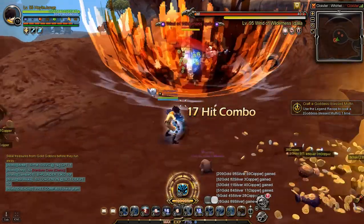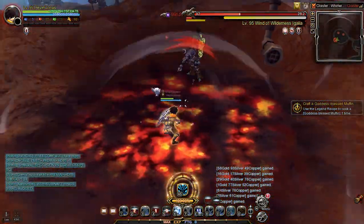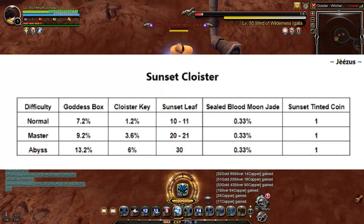There is also a low chance of dropping a Sealed Blood Moon Dragon Jade, which you can sell for 20,000 plus gold in the Trading House. Sadly, I didn't get any Sealed Blood Moon Dragon Jade in my runs, but I will show the drop chance of Blood Moon Jade just for guide and reference.